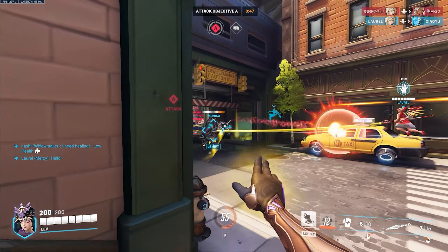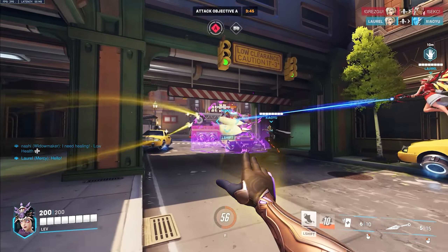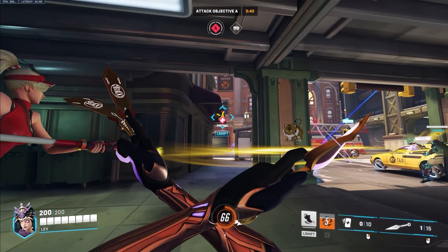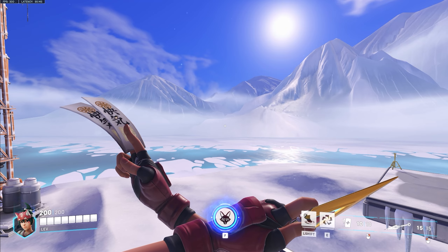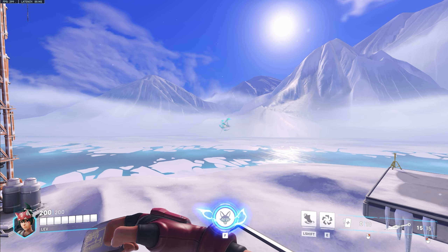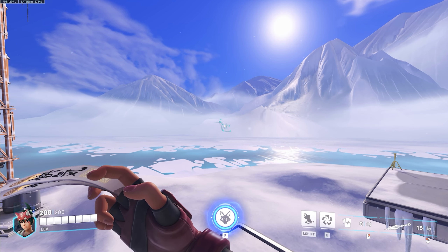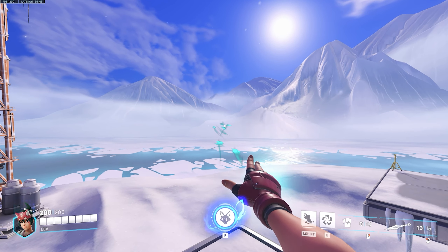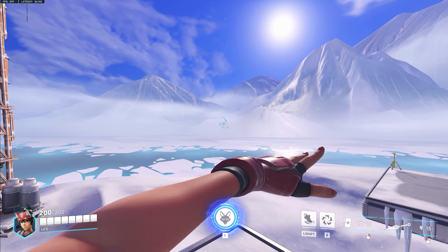First tip: knowing when to deal damage with Kiriko. When someone picks her up, their tendency is sometimes to only heal when their team is taking damage. But while waiting in between throwing your Healing Ofuda, you have a few seconds of downtime that can be used to sneak in a few kunai shots. This lets you deal damage while still helping your team at maximum healing speed.